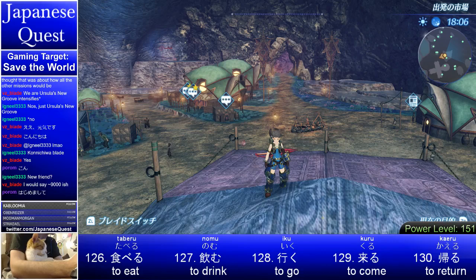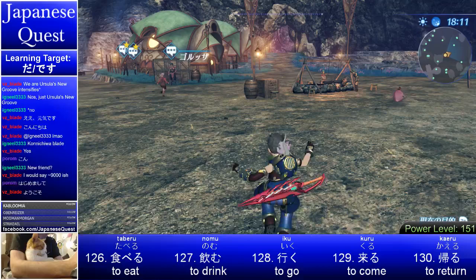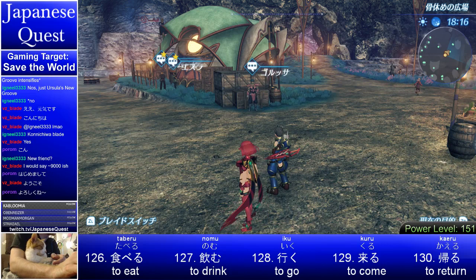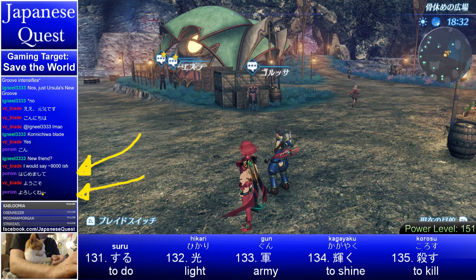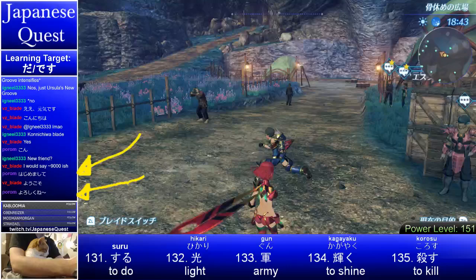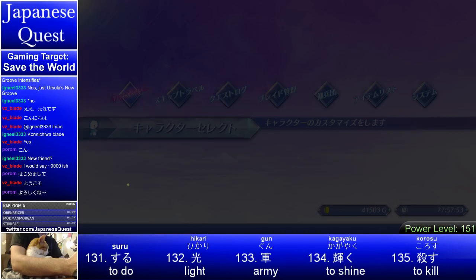Konnichiwa, Poram-san — welcome to Japanese Quest. If you haven't been here before, let's level up in the game and let's level up in Japanese. Just means welcome — welcome to the party, welcome to the quest. Poram wrote some really great words for learning to introduce yourself — the first thing you can say when you're meeting someone, kind of just means 'nice to meet you.'